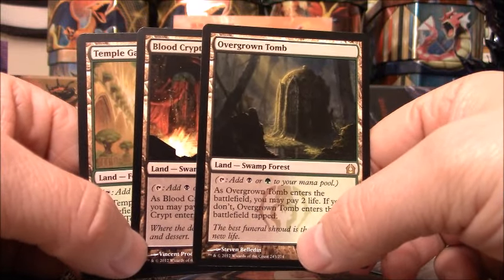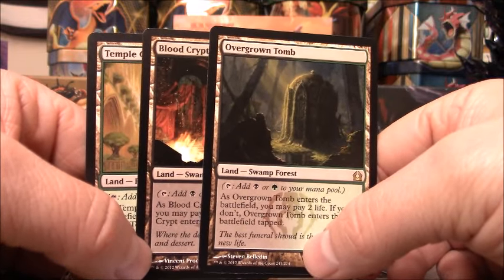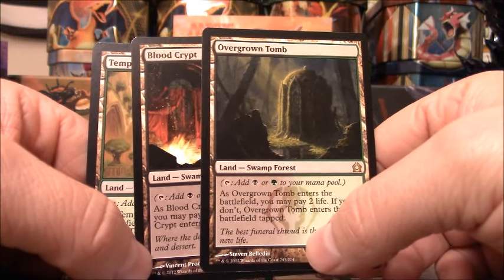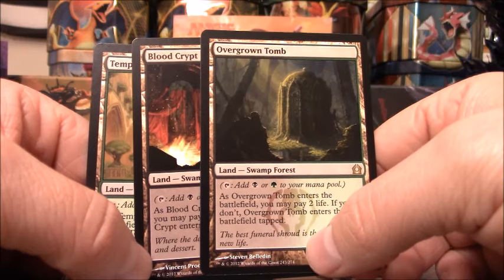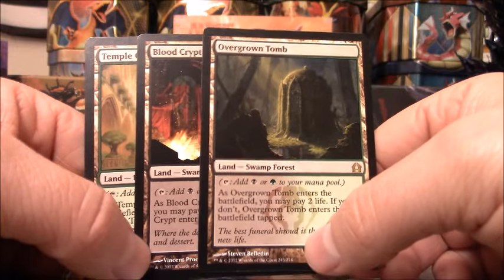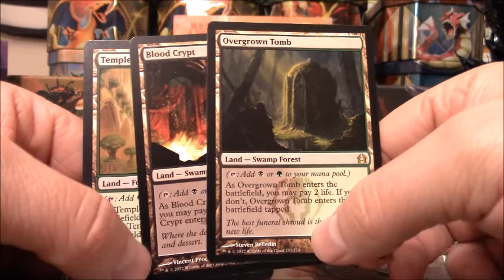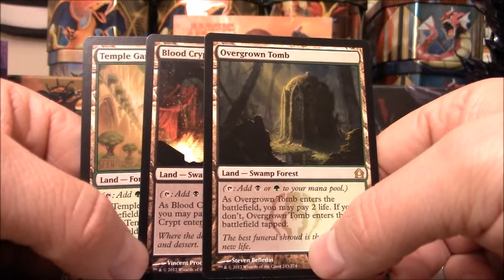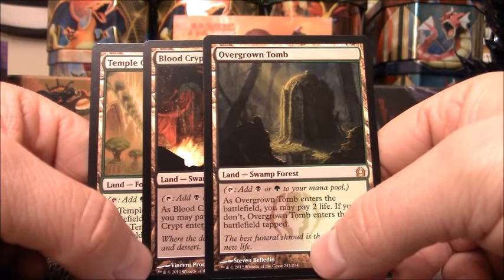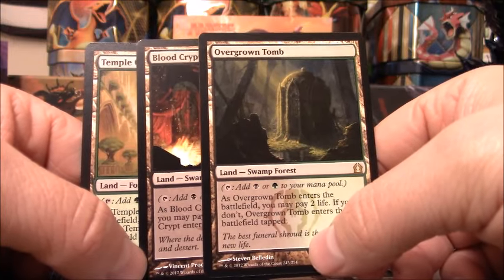If you're interested in singles, check out my TCG account. If you're interested in repacked booster packs, check out my eBay account. And if you're interested in dirt cheap booster boxes, check out my Patreon account — you can get up to six booster boxes for only $75 each. If you're into Magic, it'll be Magic boxes. If you're into Pokemon, it'll be Pokemon boxes. Thank you for watching this video. If you enjoyed it, please let me know and I'll do another profit or loss video with whatever box you'd like me to do.